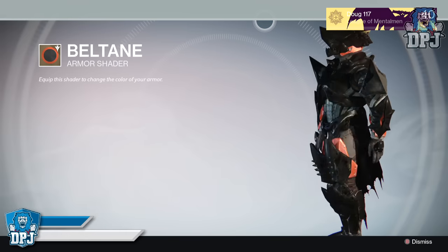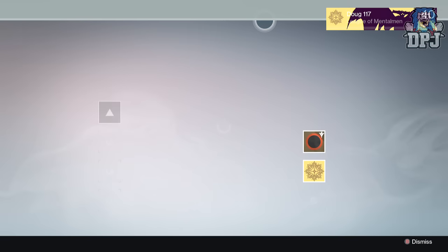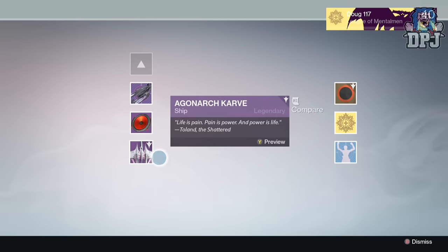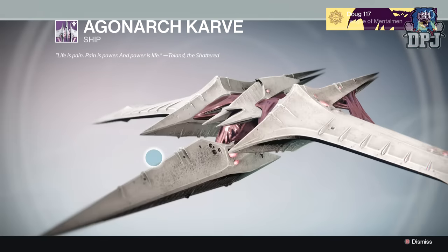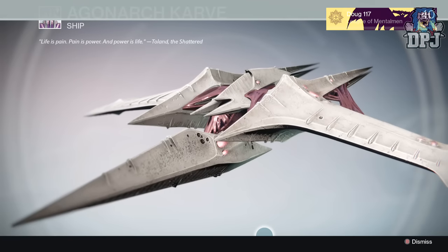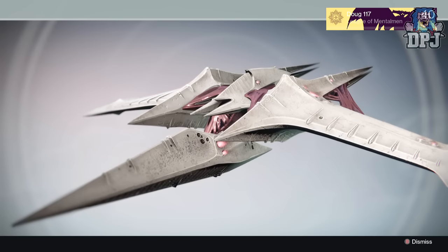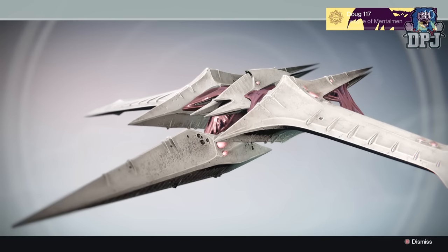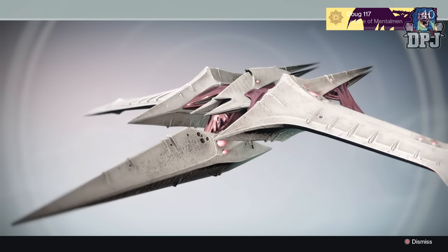There's one guaranteed 320 doing it on hard mode — could be anything from the raid, armor or weapon wise. Doing it on normal this is a 310, I can confirm. Also doing this on hard mode you will receive the Agonar Carve ship. I'm not sure if you receive that doing it on normal — if anyone can clarify that in the comment section that would be epic. Doing it on hard you do get that epic looking ship.